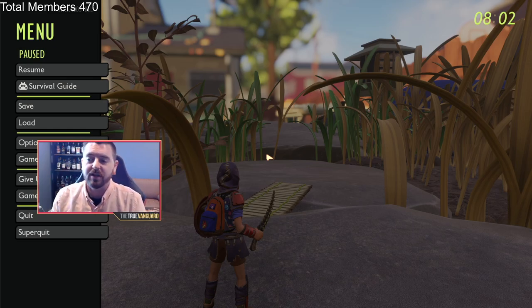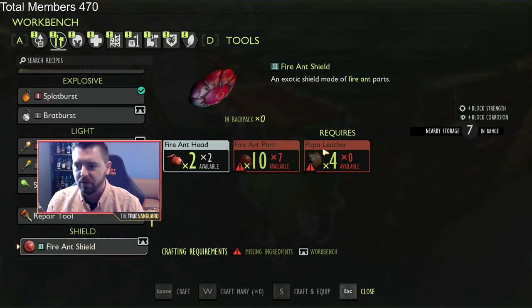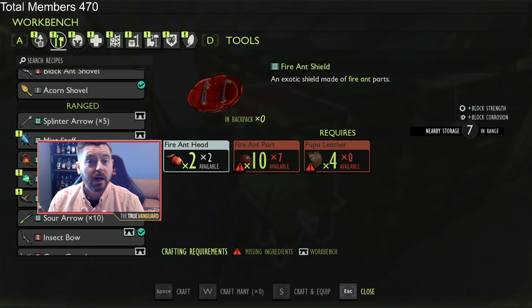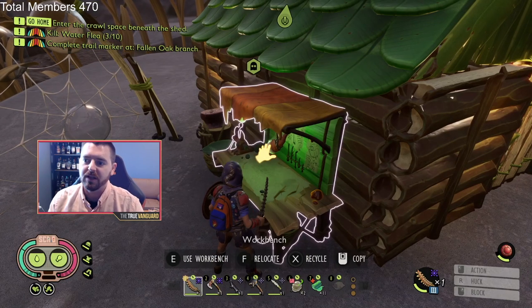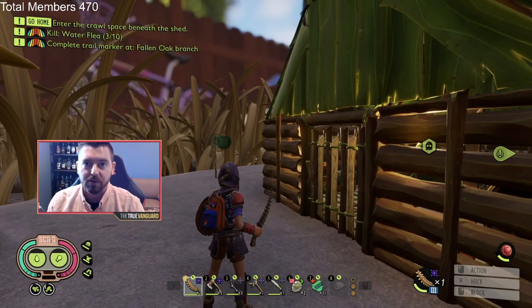The four main things that you're going to be needing for a lot of these tier three crafting recipes: pupa leather is one of them, pine cones, rust, and lint rope. These are all the four main things in the upper yard that you're going to be needing, and I'm going to show you where to find all those things.